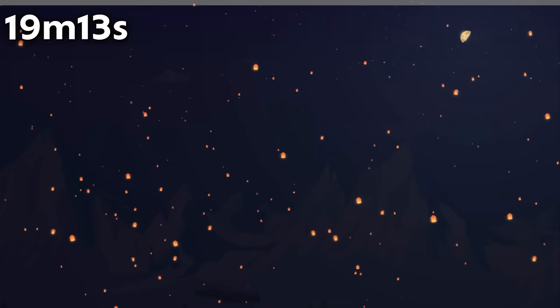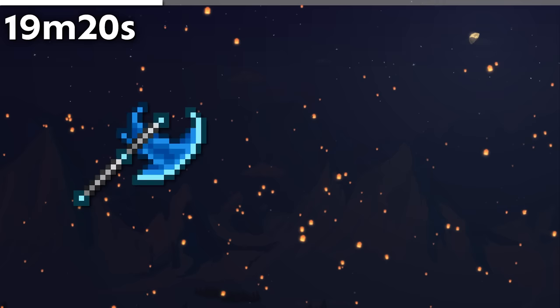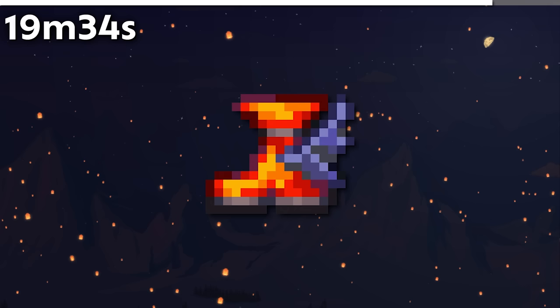The old sprite for the Thorn Chakram only has four spikes, compared to the eight found on today's sprite. The difference in blade size of the Cobalt War Axe and Palladium War Axe is rather amusing — despite this, the Palladium War Axe is both faster and stronger. In 1.4.4, the Hellfire Treads were changed from a mix of Lava Waders and Flamewaker Boots to Spectre Boots and Flamewaker Boots.